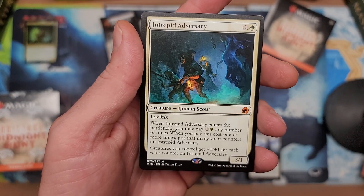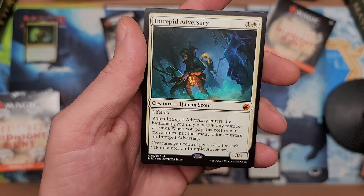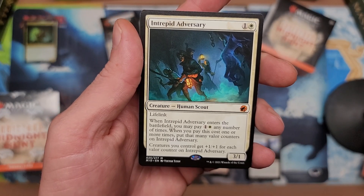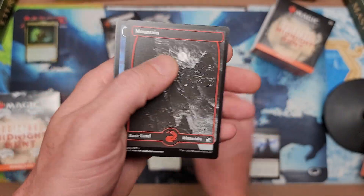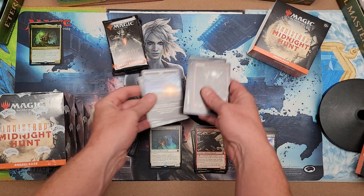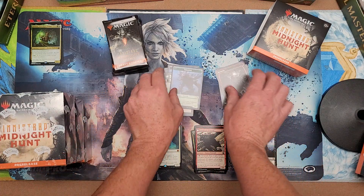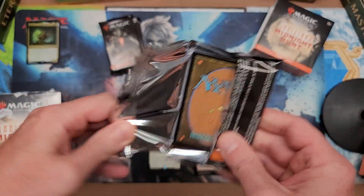Intrepid Adversary — creature control, plus one plus one for each valor counter. Is this for humans? That's pretty dirty. And that mountain — yeah, okay. We are loving it, we are freaking loving it. All right, keeping it going — gotta like the tokens on these two, they're pretty cool. The tokens are nice.